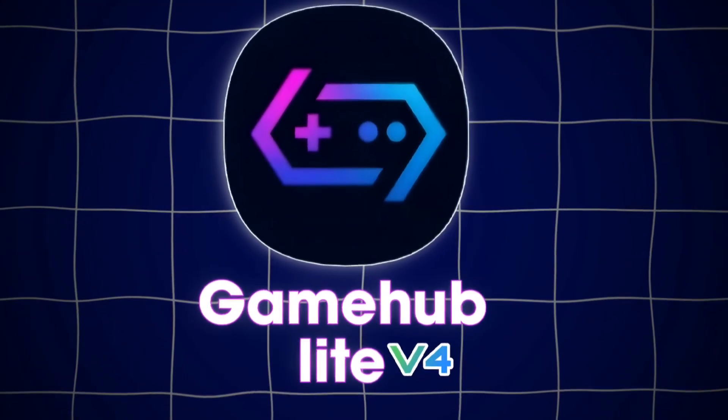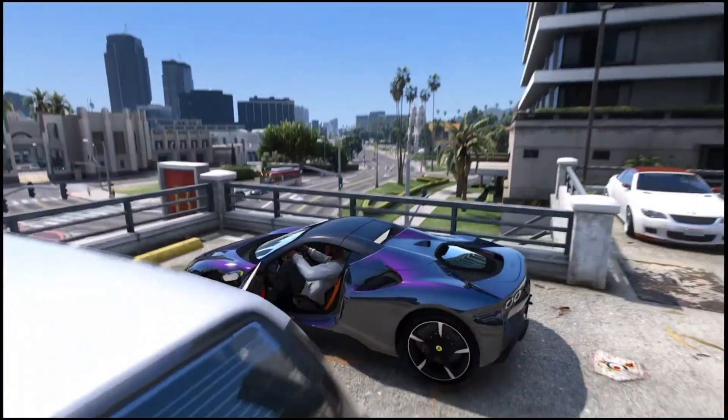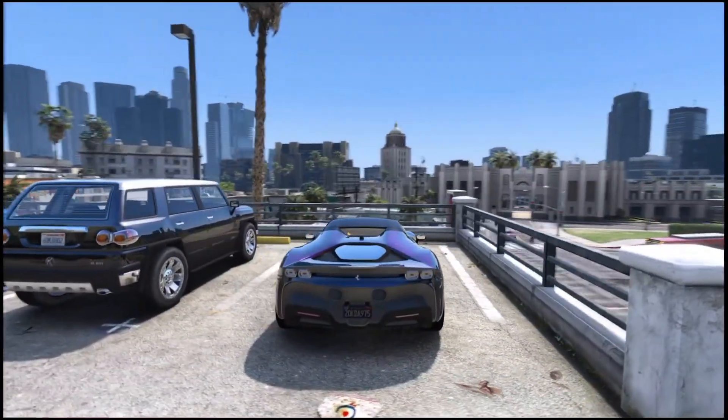Gamehub Lite version 4 is finally here, and it's bringing some serious improvements. This update focuses on performance, better device compatibility, and even smoother emulation overall. So in today's video we're going to check it out in action.